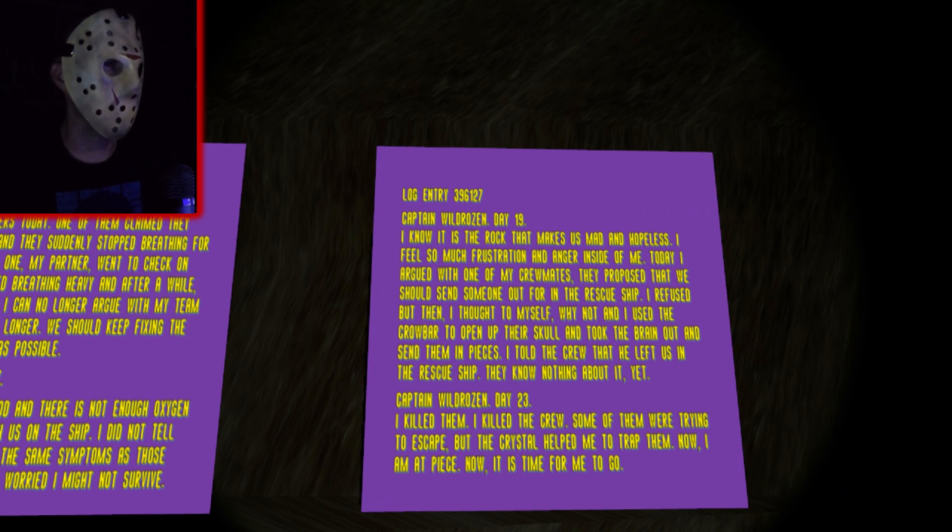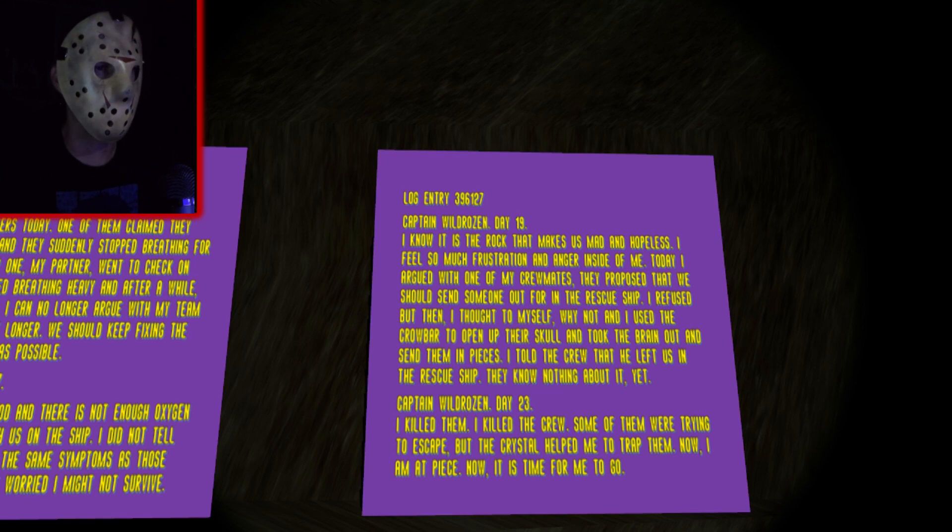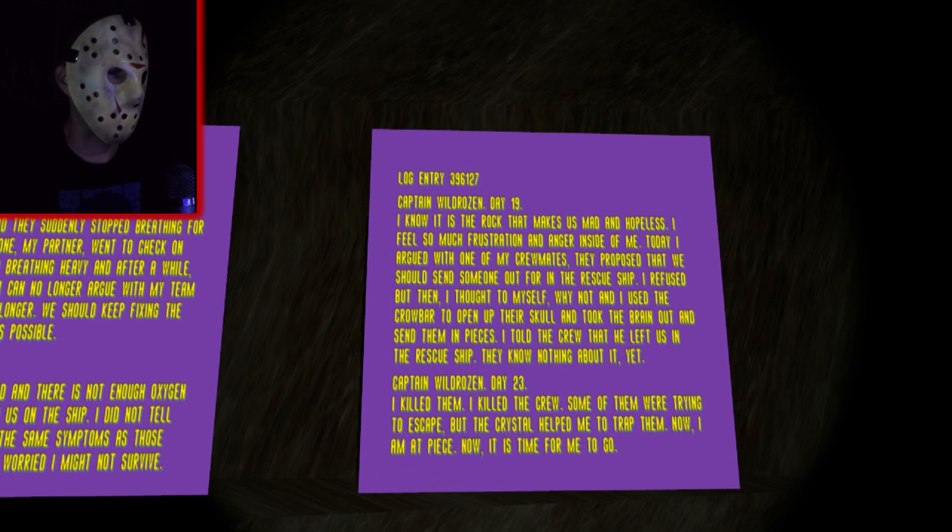Day 19: I know it is the rock that makes us mad and hopeless. I feel so much frustration and anger inside of me. Today I argued with one of my crewmates. They proposed sending someone out for rescue. I refused, but then I thought to myself — why not? And I used the crowbar to open up their skull, took the brain out, and sent them in pieces. Told the crew that he left in the rescue ship — they know nothing about it yet. I killed them. I killed the crew. Some were trying to escape, but the crystal helped me trap them. Now I am at peace. Now it is time for me to go.